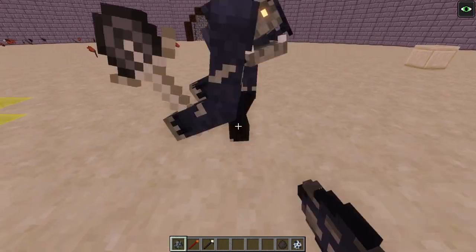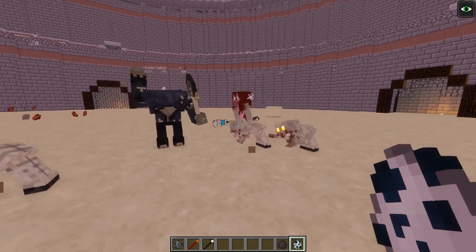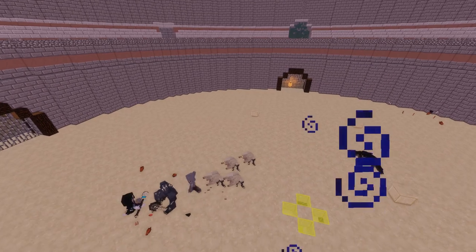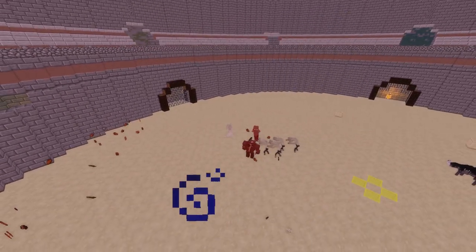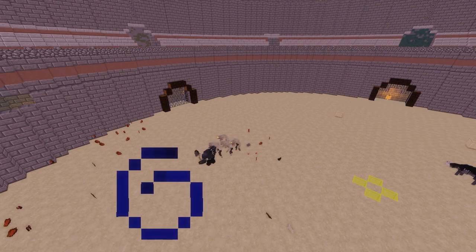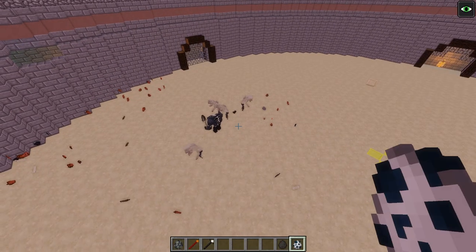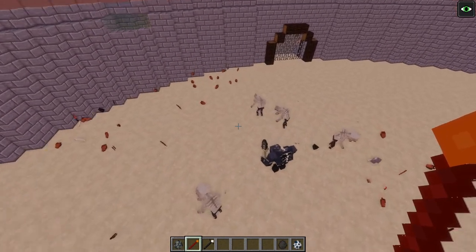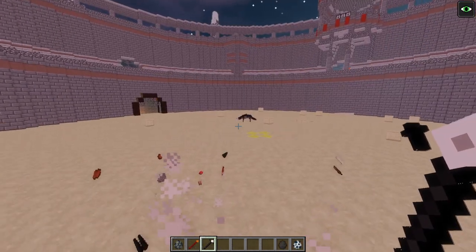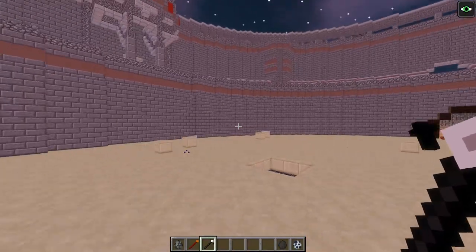Round three: it's on like Donkey Kong! The Undertaker spawns his peoples — and it's another near-tie! The Undertaker wins this one. So it's one draw, one Dread Lich win, one Undertaker win — we need one more round to decide the winner!